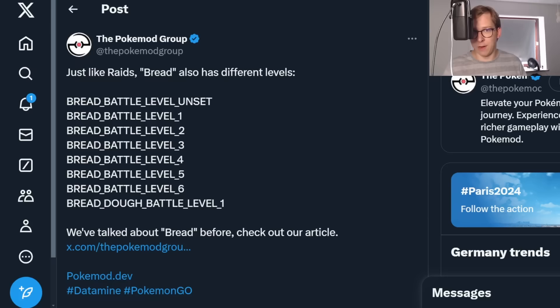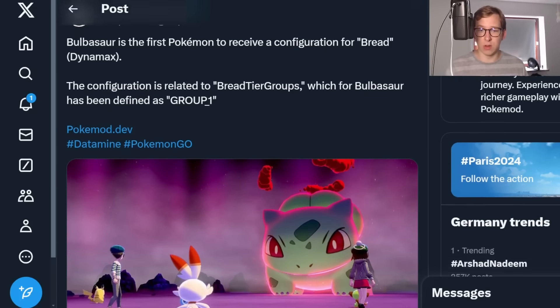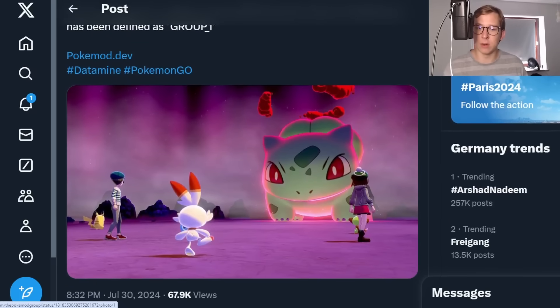So like you can have a Dynamaxed Butterfree, but you can also have a Gigantamaxed Butterfree — both are available depending on what version you can catch. The first Pokemon that got the treatment for bread — so Dynamax — is going to be Bulbasaur, which got group one. We're going to see how it looks like in the main series games with Bulbasaur being ginormous, having those clouds around, which we're going to talk about as well.